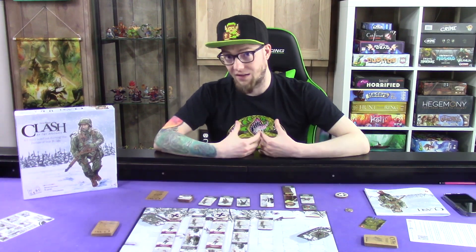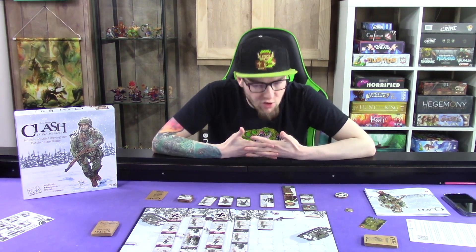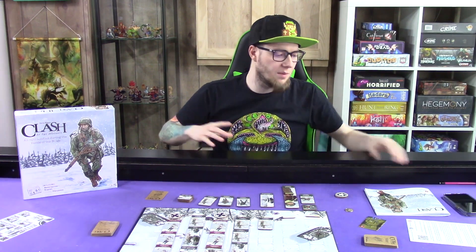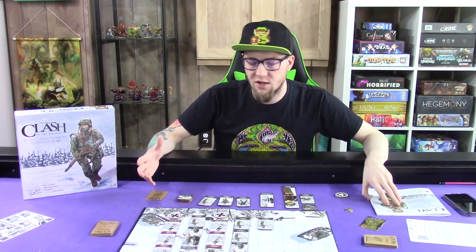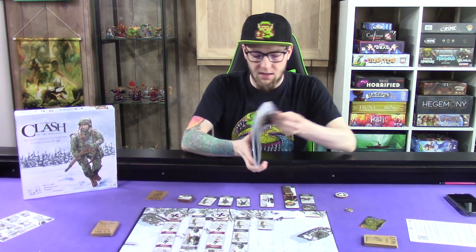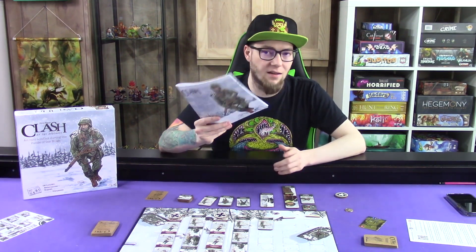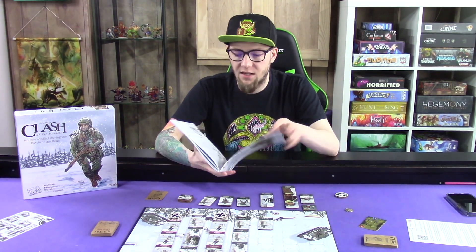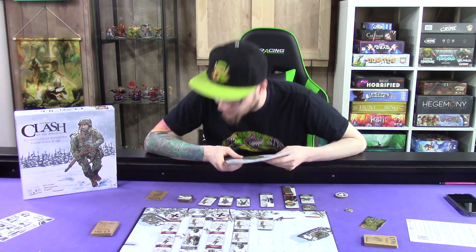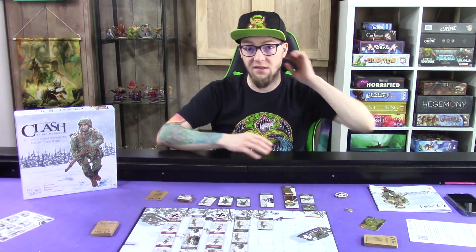I find there are some choices in what you want to do, but the problem is it seems like English is not the designers' first language. This rulebook is theoretically 51 pages, but it's not 51 pages of rules — it's like three rulebooks in one, because it's in three different languages: English, Norwegian, Netherlands, and French. Whenever you're trying to figure things out, there are very specific things that are just never explained.